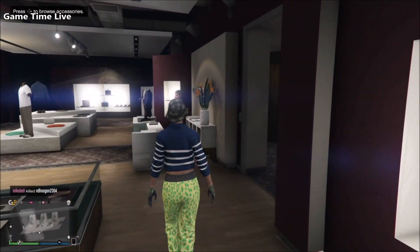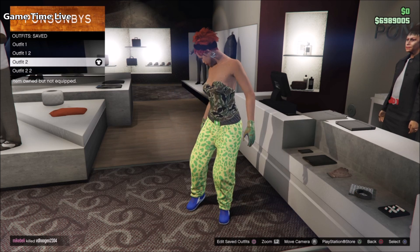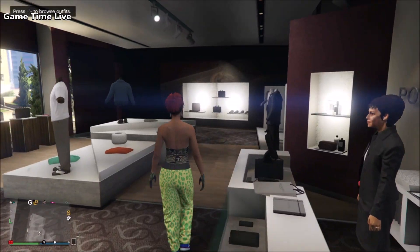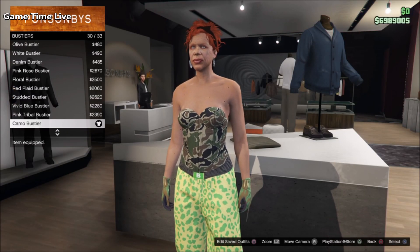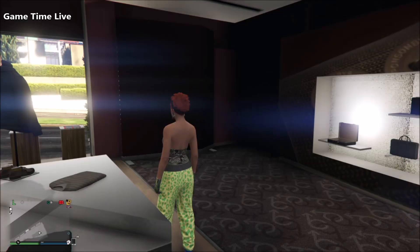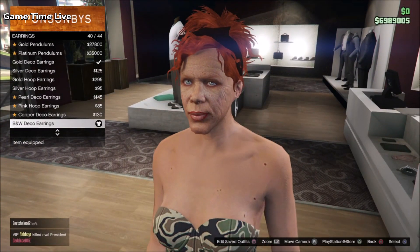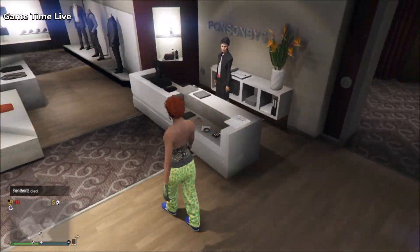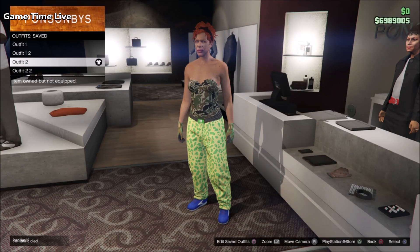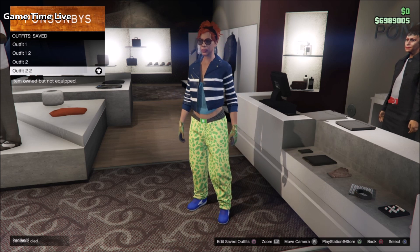Now we're going over to the components for the white outfit, and it is kind of similar. Go back into the tops, go into the bustiers, and change it into the camo bustier. The pants, shoes, and gloves stay the same. Change the necklace into the black and white deco earrings, then save this outfit on slot number three.